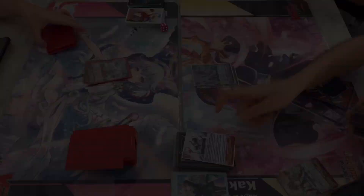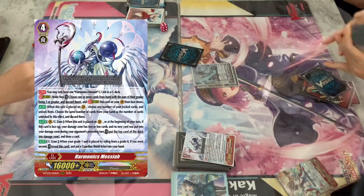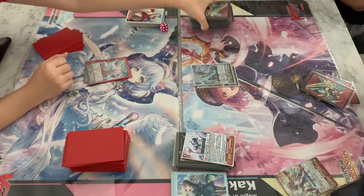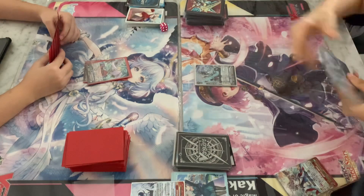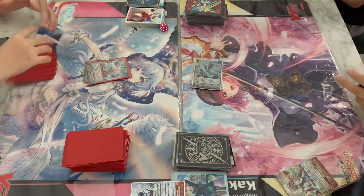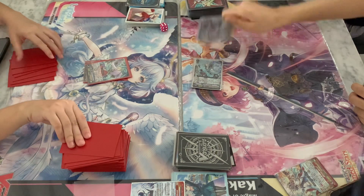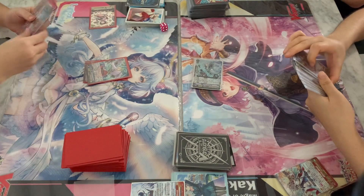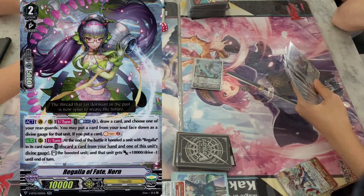And then now she uses Harmonic's Messiah, right, from the new History Collection. And this will give her a 20k Quick Shield, which she is proxying in this video because we actually filmed this video before History Collection. So she attacks and checks a Heel Trigger - which is a Heel Guardian, not too bad, can be useful later on depending on how Roxy's turn goes.